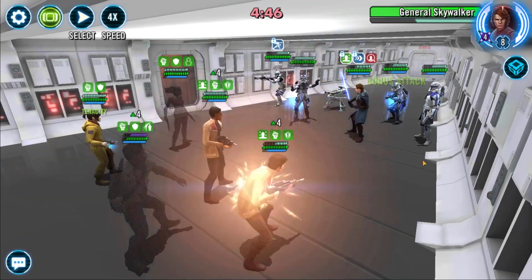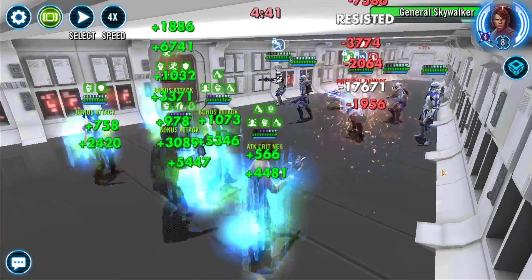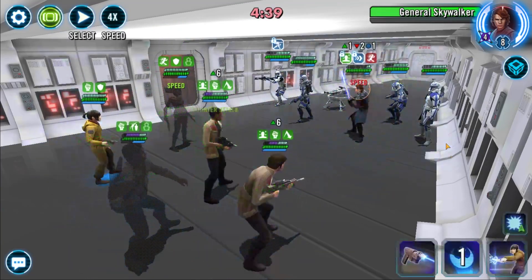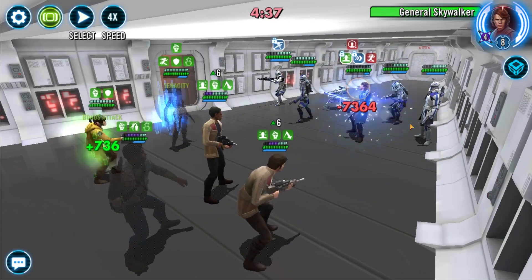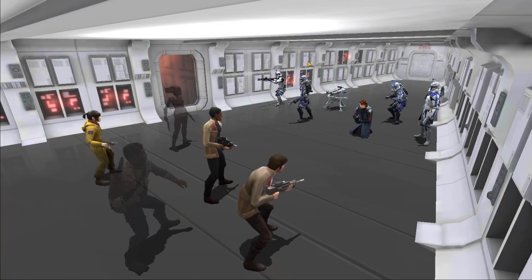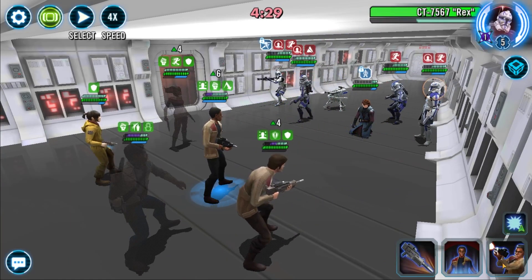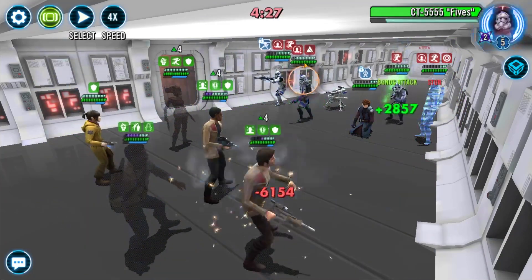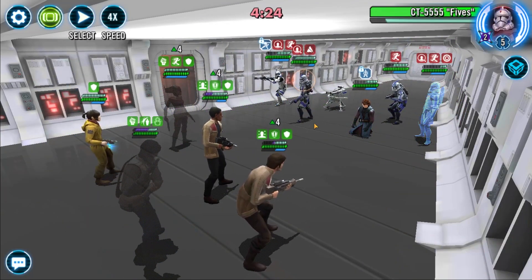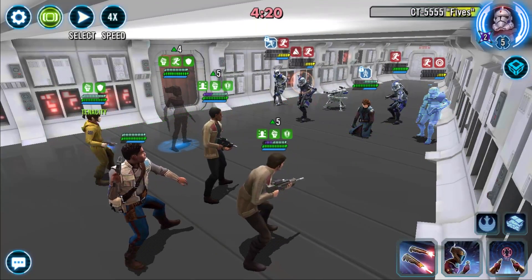The nice thing with this team is Finn and Poe are going to be gaining damage immunity constantly as soon as they go below 100% health and protection. And if that's dispelled by Arc Trooper or by Echo, all that's going to happen is whoever had that damage immunity is going to regain all their protection. You're also getting so much turn meter, you're applying exposes, you're gaining potency — and as soon as you kill one enemy, all of a sudden you gain 100% potency so you're going to be landing stuns.